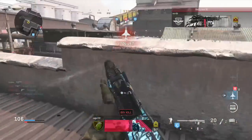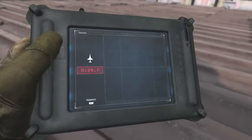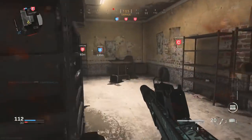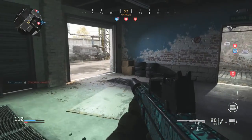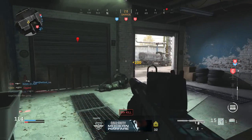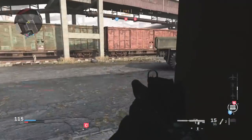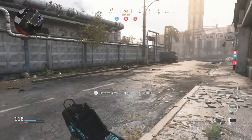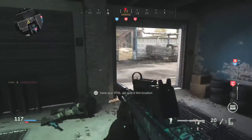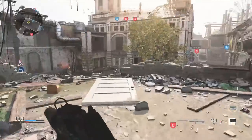Ghost is definitely the go-to in Ground War — you just have to run Ghost. It's overpowered because there are so many UAVs, and in this game not popping up on the radar when shooting is pretty strong. Ghost basically gives you a free silencer effect — you're not on the radar when you shoot. The only remaining way enemies can find you is footsteps. In Ground War with so many UAVs, advanced and personal radars everywhere, Ghost is super effective.